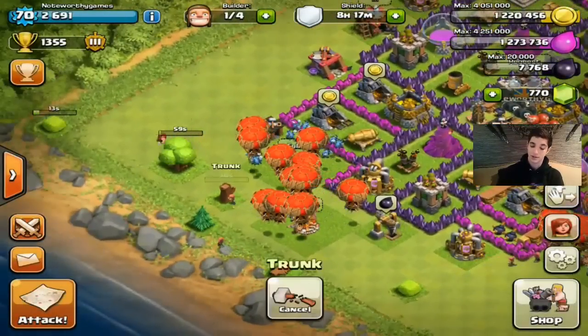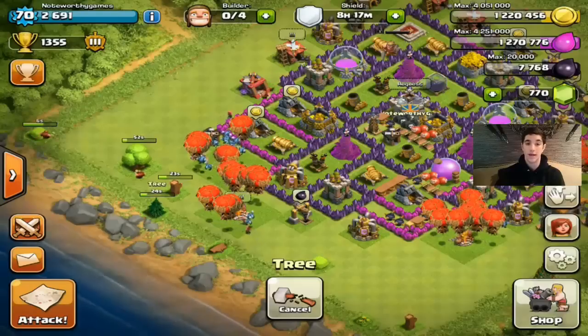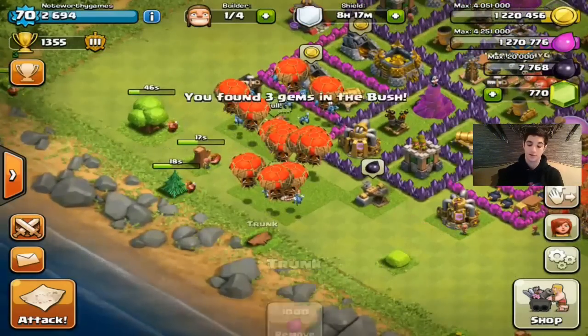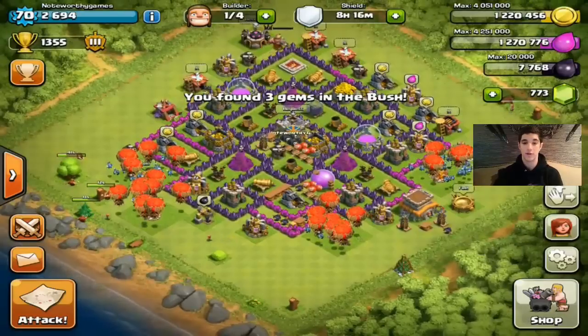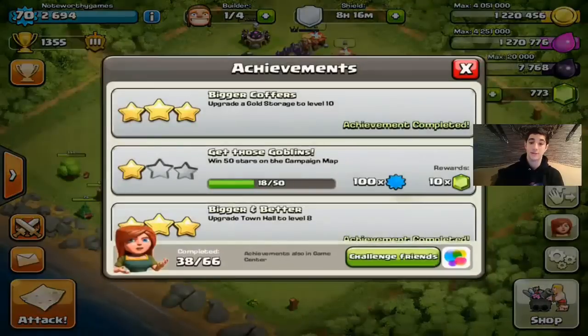The second way to get gems is to clear out the obstacles. Clash of Clans actually improved the obstacles so you make a lot more gems by clearing them. They reload every day randomly and you get really good gem loot — a thousand or two thousand elixir and three gems — so you're just going to get a bunch of gems for clearing stuff up.